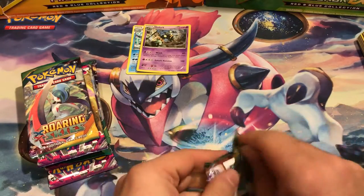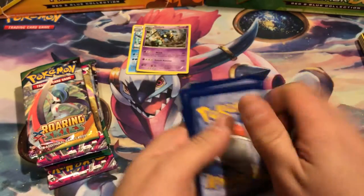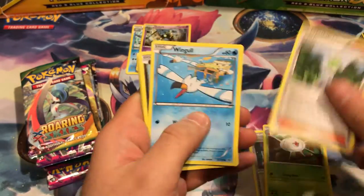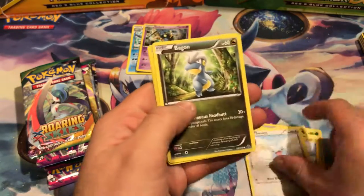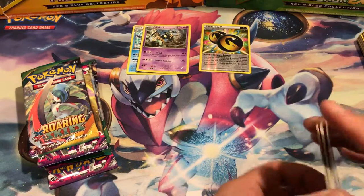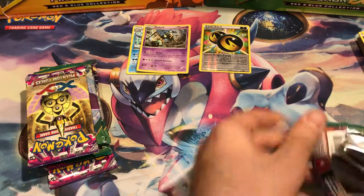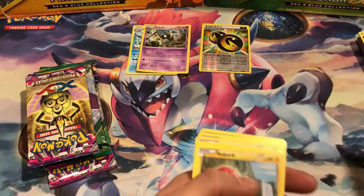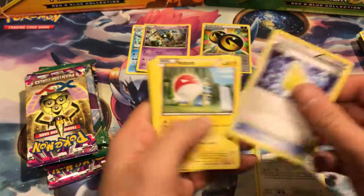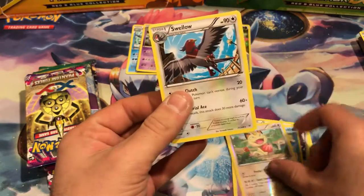And we got our Roaring Skies packs. We start with a Latio Spirit Link, Silcoon, Wally, Wingull, Dratini, Electrike, Swablu, Bagon — whoa, that's awesome — and an Articuno. It's not a rare, but they are pretty hard to get. The code cards are always upside down. Tropius, Tranquil, Revive, Voltorb, Togepi, Shuppet, Spearow, Wingull, Earth Hollow, Meowth, and Swellow.